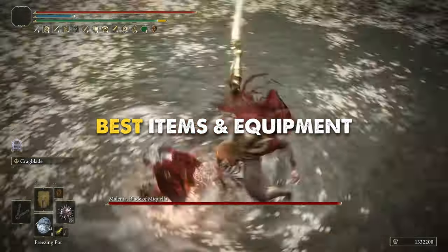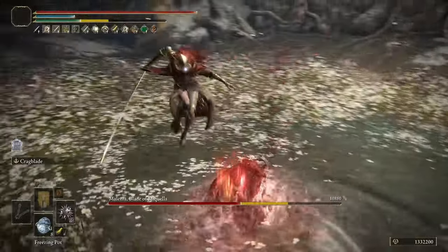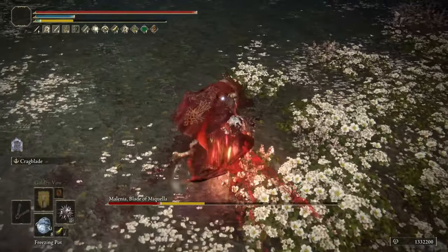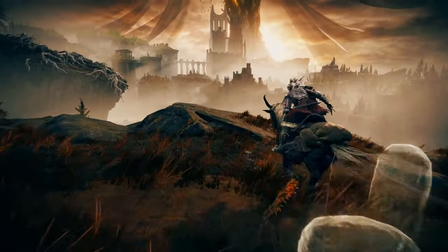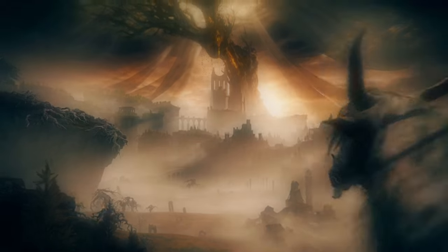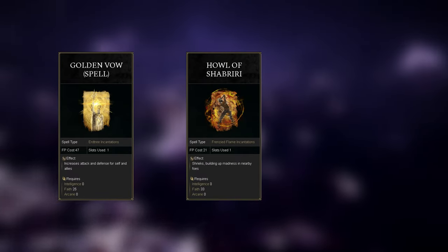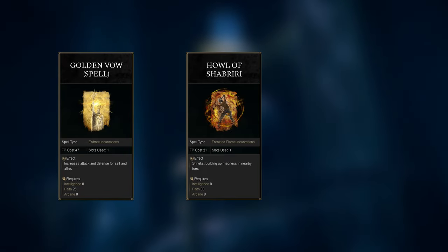In a few days I will be uploading a new video covering the build I'm going to use to enter the DLC, and I will be showing my progress in multiple videos. Once I've dominated it, I will be crafting some insane builds with all the new Elden Ring weapons for you. There are a lot of items you might prefer not to miss. Those are: Golden Vow, a great incantation that buffs your defense and attack power for 1 minute and 20 seconds. Howl of Shabriri, a body buff that increases all damage types by 25% for 45 seconds but also increases damage taken by 30%.